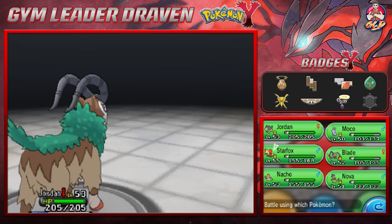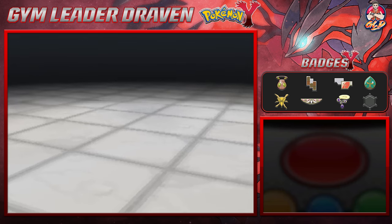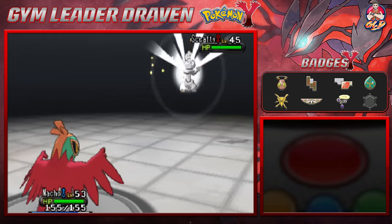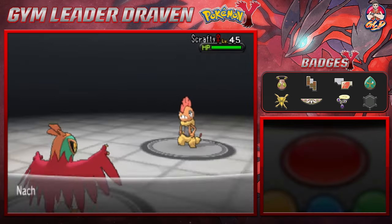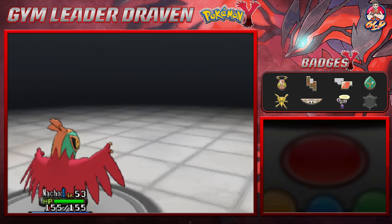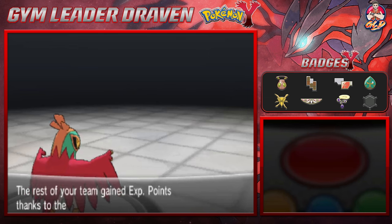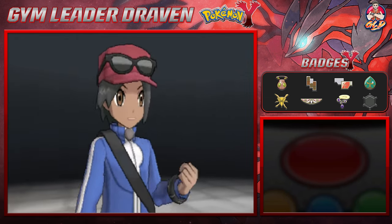Scrafty is about to come out — Scrafty, who are you weak against? Oh yeah, it's Fighting type Pokemon as well. Let's go with Nacho Libre, ready to kick some butt. Scrafty looking pretty awesome with a Mohawk. Let's go straight for a High Jump Kick. That right there finishes off Scrafty. Nacho Libre grows to level 54. Just like that, we are victorious — we are very victorious, we are awesome.